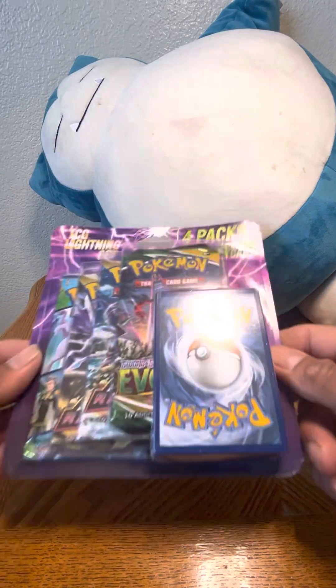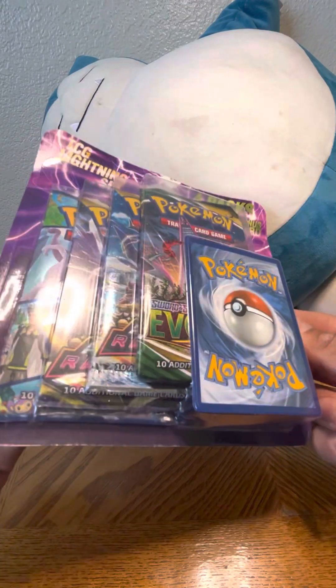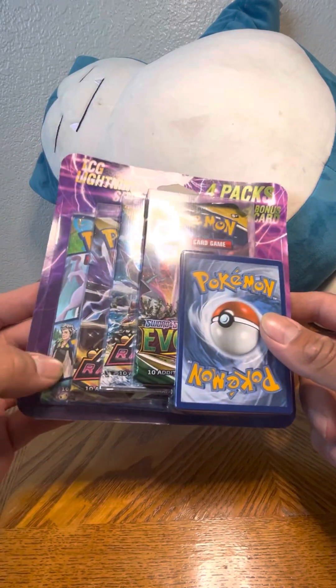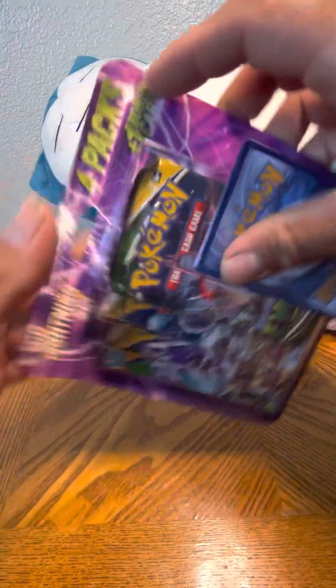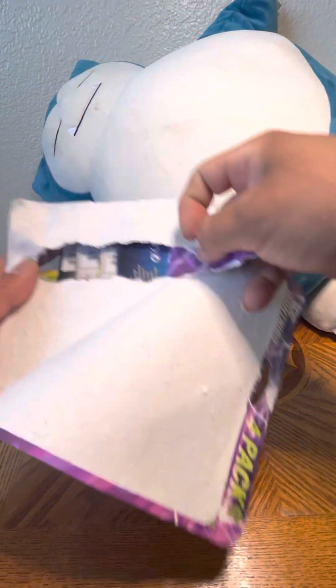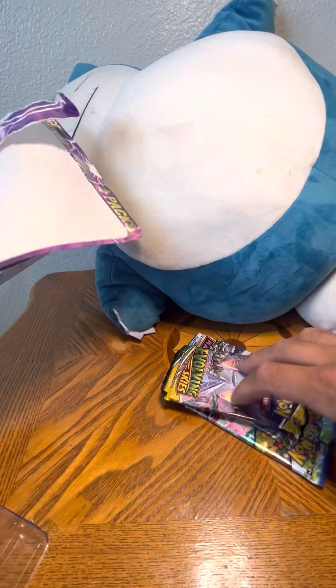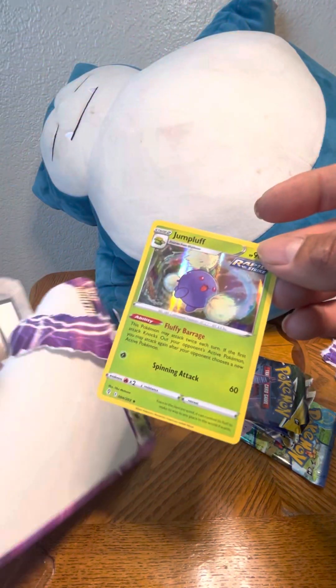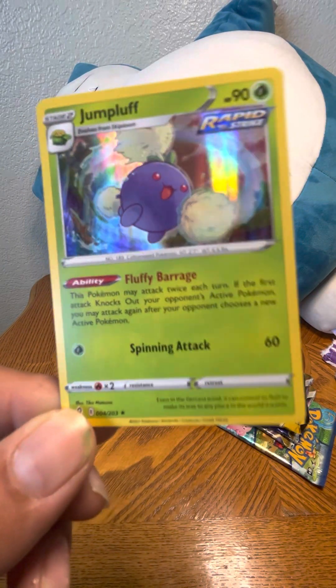Lightning pack from Walgreens! Can I get an evolution or a rainbow from this Pokémon GO pack, or a gold? It's from Astral Radiance. It's been a long time since I found these again at Walgreens — I love to open these. I used to see these were like a Halloween set, or I got lucky — I think it was like Celebrations. So this is the promo card that comes with it. Jump Bluff.